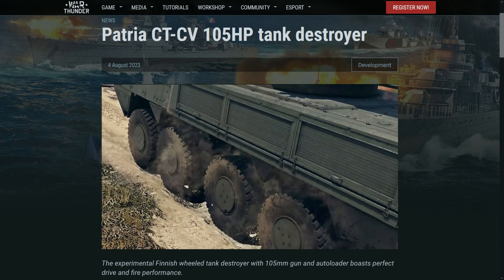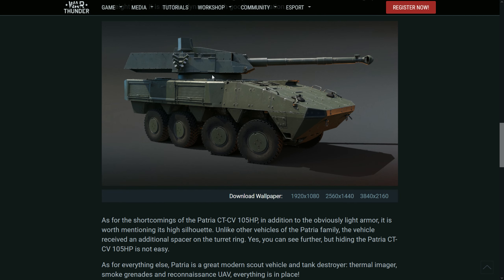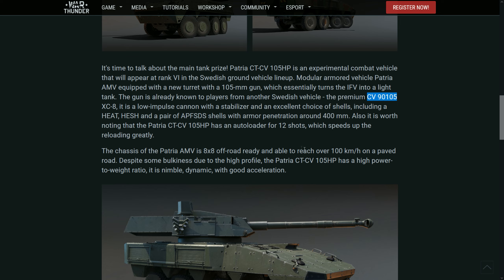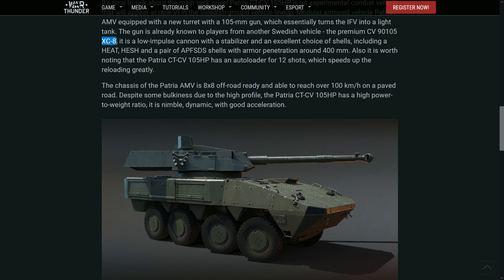As you can see, it's very tall, especially because it has a spacer on the turret as well. It has small grenade launchers, thermal imagers, and a 105mm rifled gun with HEAT, HESH, and two APFSDS rounds. It's basically the same gun as the CV90 105.